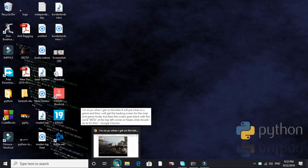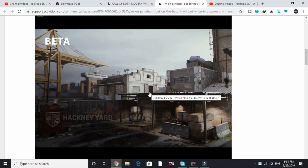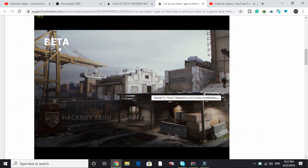Hello everyone, it's PC Helper here. In this video I will be talking to you about another bug in the game Call of Duty Modern Warfare beta version, in which you are stuck on a screen where 'beta' is written in the top corner and a black screen appears.